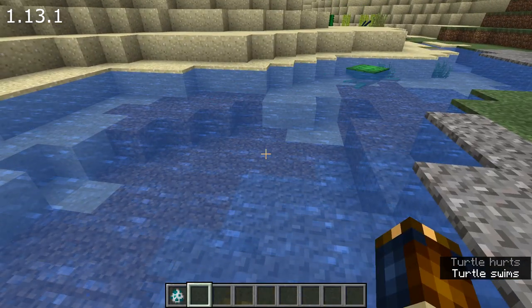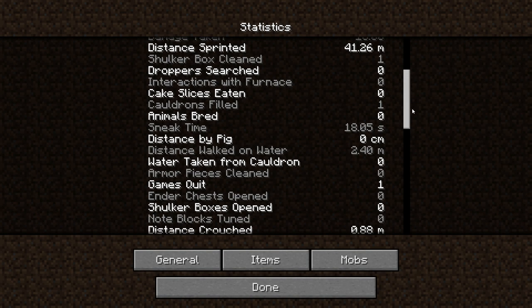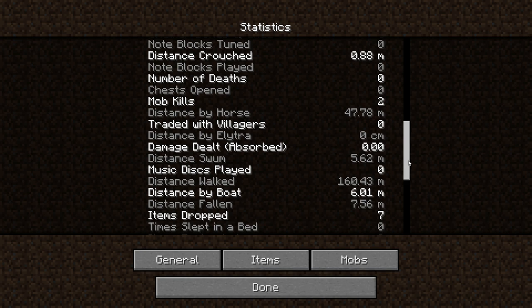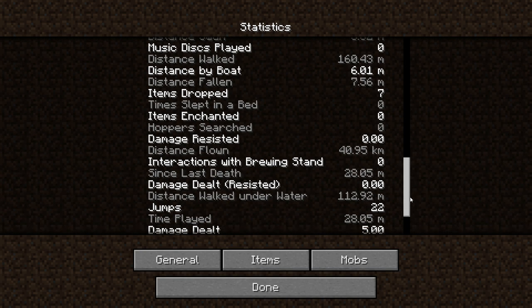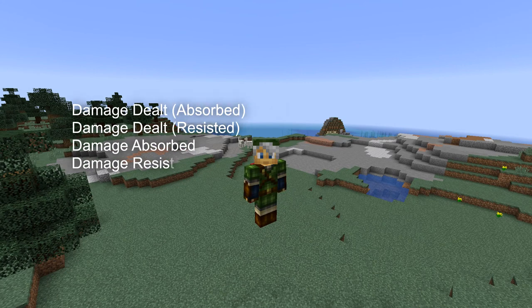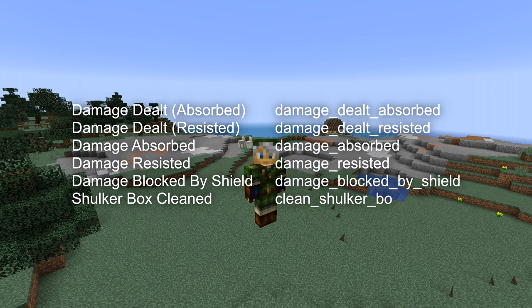There are some changes to the statistics in the game too. The damage taken and damage dealt statistics didn't work properly when the target had absorption hearts. To fix this, there are new statistics: damage dealt (absorbed) and damage dealt (resisted), as well as damage absorbed and damage resisted statistics, and a new damaged block by shield statistic. One more unrelated statistic has been added — shulker box cleaned — which increases every time you use a dyed shulker box with a cauldron. All of these can be used inside scoreboard objectives, and the names needed are listed on screen.